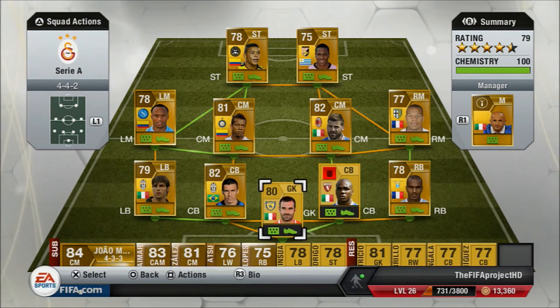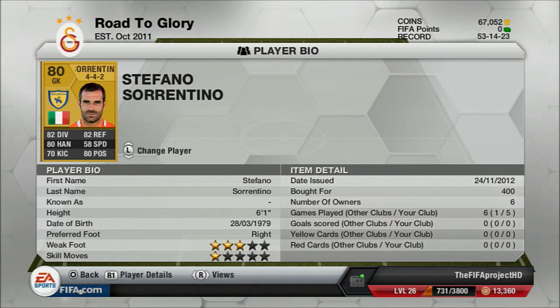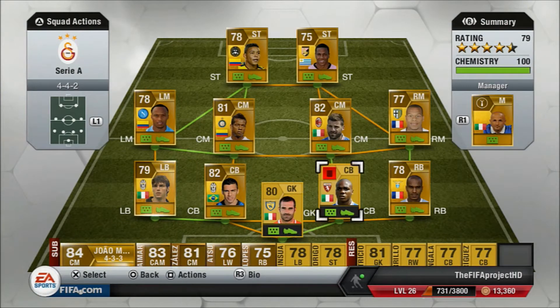This is going to be called a budget builder — cheap teams basically building squads that will probably go up to 25k, because after that I just feel it's not budget anymore, it's just average. Let's start off with a goalie: we've got Sorrentino, he costs 400 coins, 6 foot 1 goalkeeper, and he has 82 diving, 82 reflex, 80 positioning, and also 80 handling. He's a great keeper — he made 15 saves in my last game when I was going into Division 1, and he actually helped me get there.